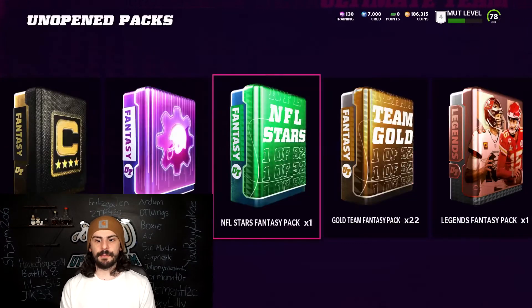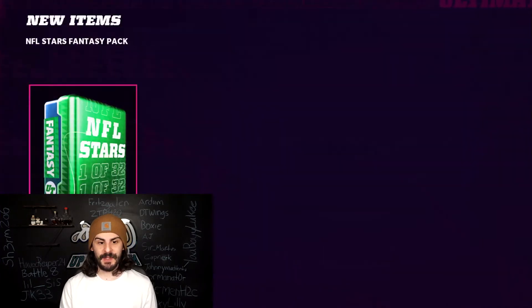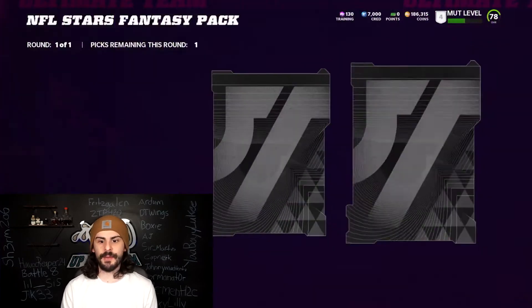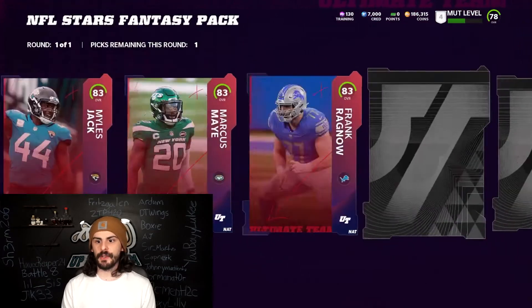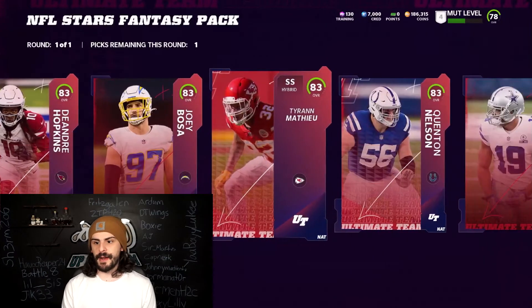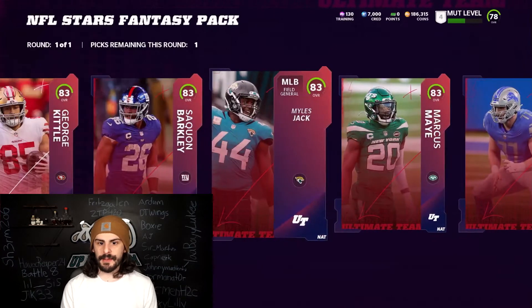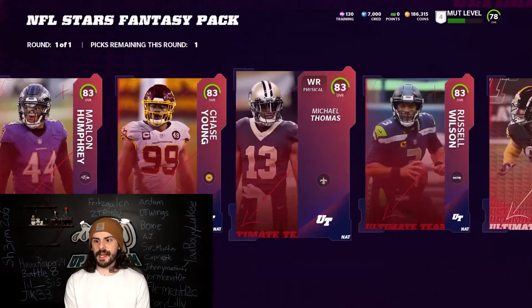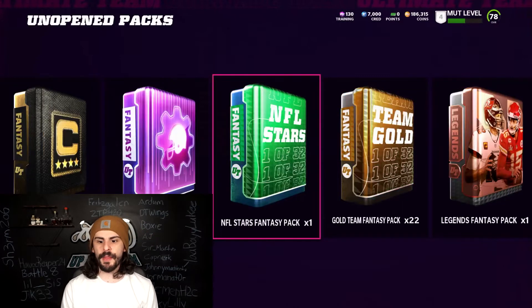Let's open our team NFL Stars packs — the NFL Stars fantasy pack. You get one of 32 NFL stars. We can pick one of three from any team here. There's a lot of people — you see Josh Allen, Mac, Garrett, Matthew — just an 83 player. I'll decide later on; I'm not really sure who I want to go with. It's only an 83, so I'm probably going to use that for an exchange set later on.